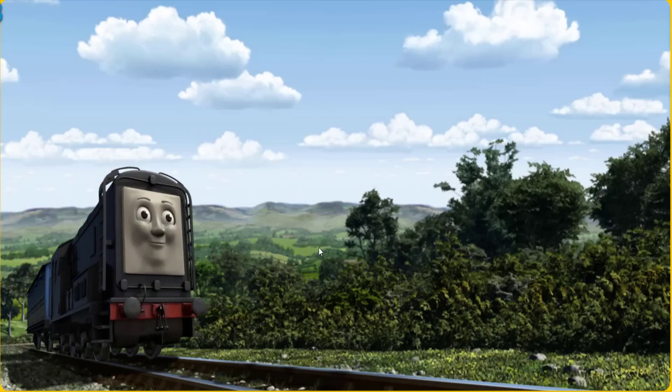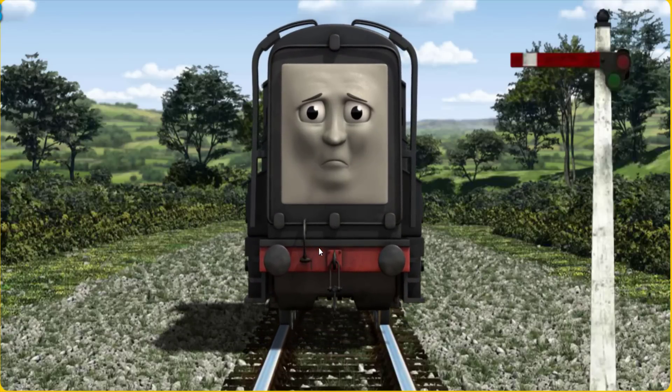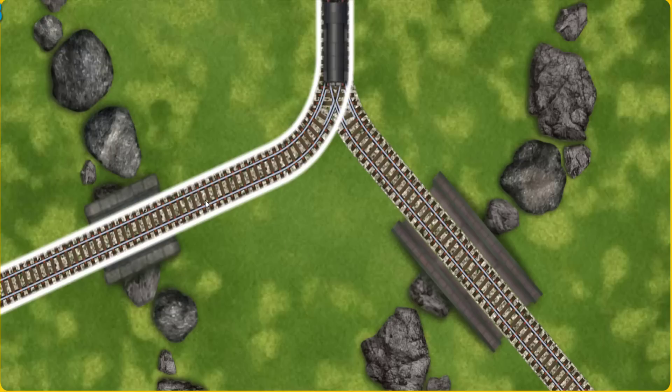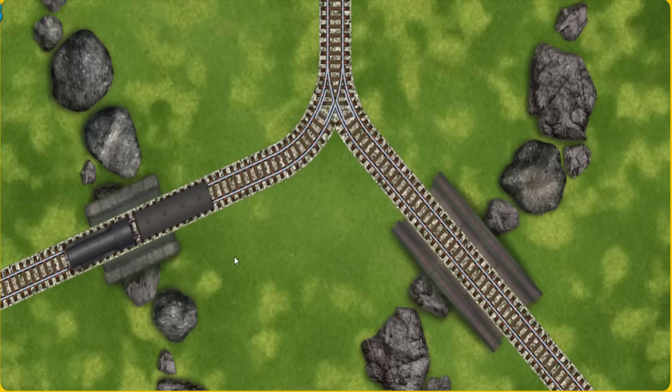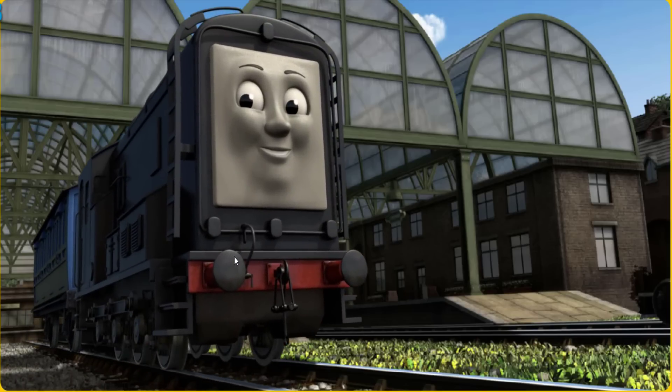Diesel set out for Knapford Station. Suddenly Diesel had to stop because of a broken signal — he needed to go a different way. Help Diesel find the track that goes over the shortest bridge. All clear. Diesel arrived proudly at Knapford Station. With your help, he was right on time.